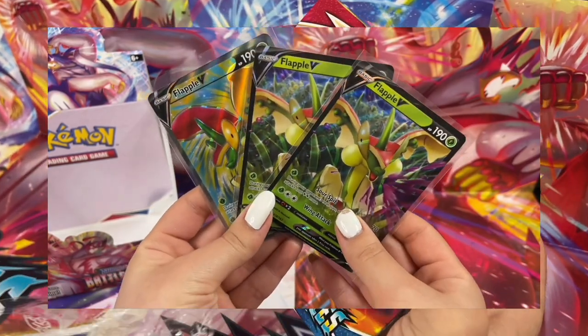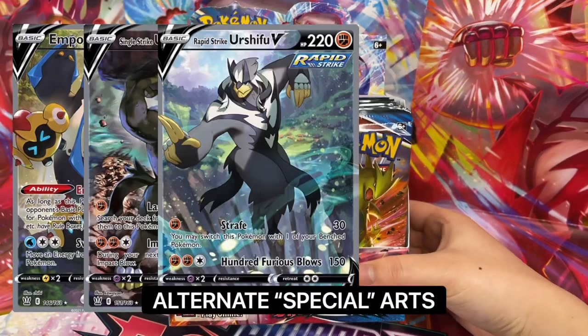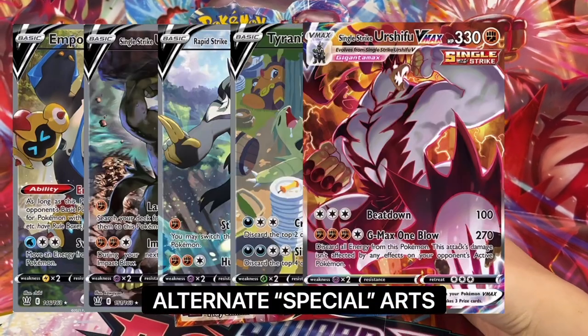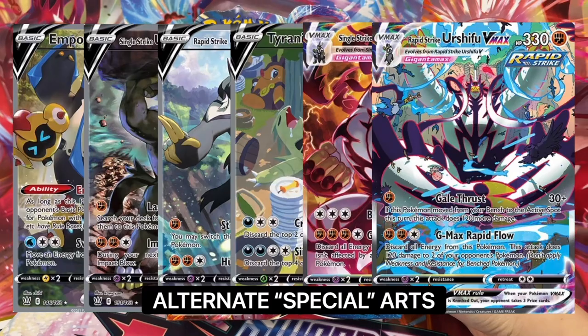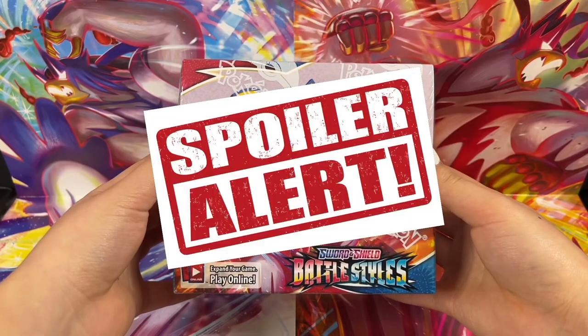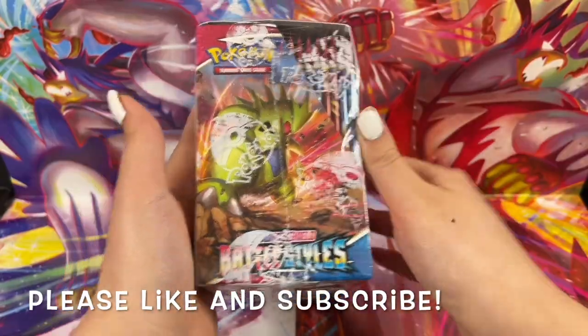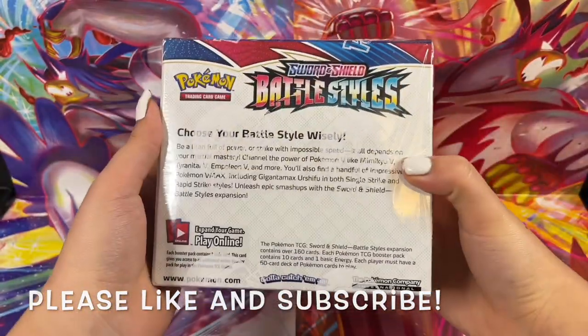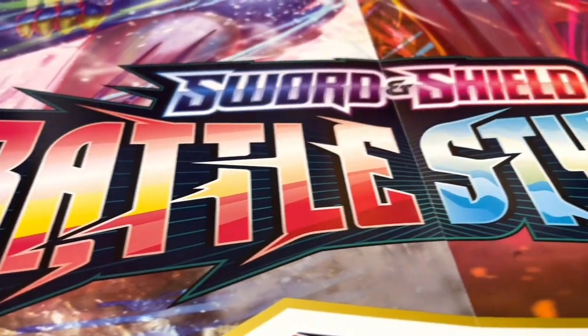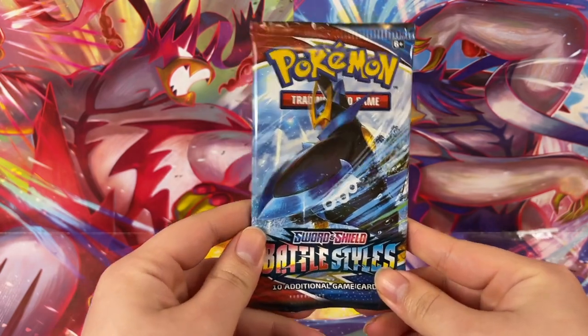But a Flapple a day keeps the alternate arts away, because we did not get a single one of those amazing cards. So today, we're here to redeem ourselves with another booster box opening — and spoiler alert, it's the best box ever, so please give this video a thumbs up and subscribe for more Pokémon videos. Let's get this booster box opening started!